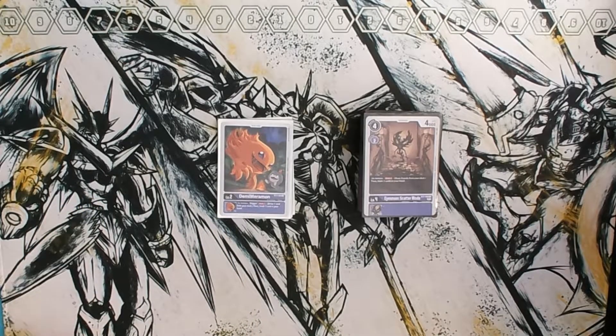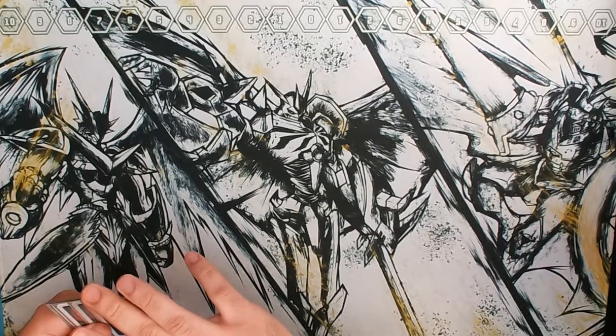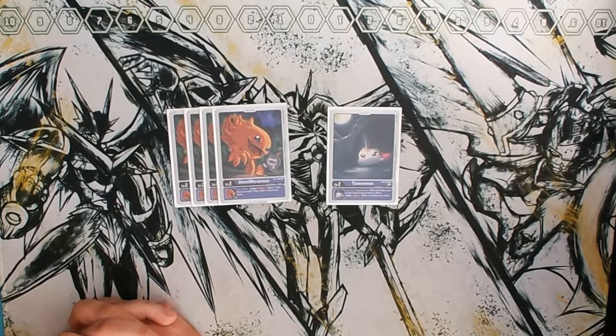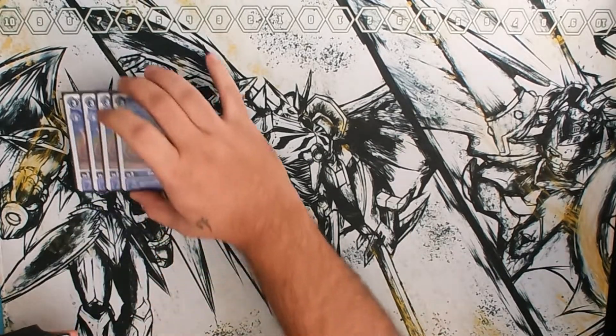What is going on guys, I am your Digi Daddy Salty Joe, and I have the spiciest Eyesmon rush deck. Let's get straight into it. We'll start off with babies — we are running four Demi-Meramon and one Sunomon. You don't necessarily need the Sunomon, but I like the effect of triggering draw one for our top-end stuff. The Demi-Meramon is needed for our main engine: draw one, discard one. We want to discard that Eyesmon to get the Scatter Mode effect.